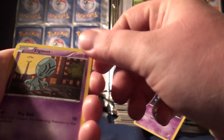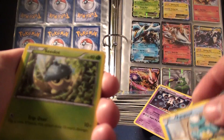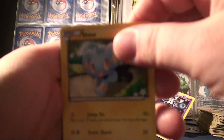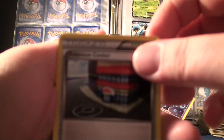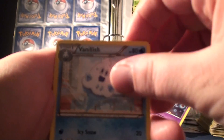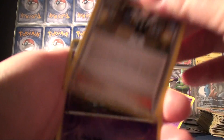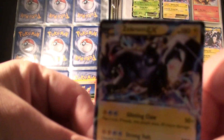Alright. We got an Elgyem, a Panpour, a Seedot, a Riolu, a Shinx, a Pokemon Center, a Vanillish, a Scallion, another Scallion, a Reverse Elsheem, and a Zekrom EX. There we go — back to my good pulls, guys.